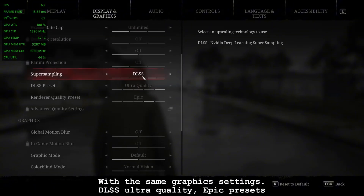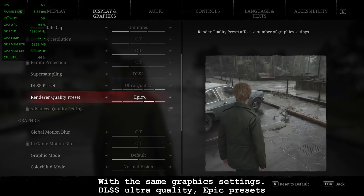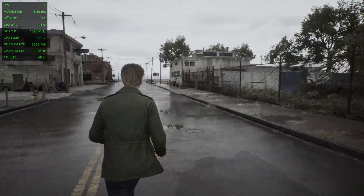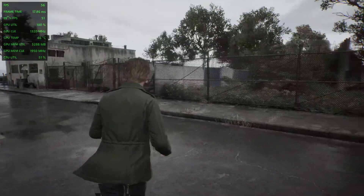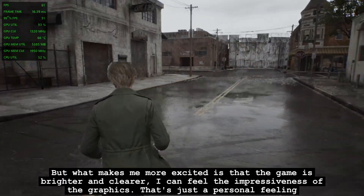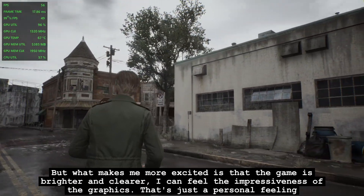With the same graphics settings — DLSS Ultra Quality, epic presets — my FPS can now go up to 6X FPS. But what makes me more excited is that the game is brighter and clearer. I can feel the impressiveness of the graphics — that's just a personal feeling.